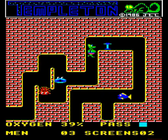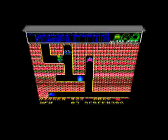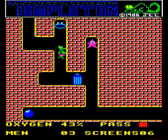Barring your way are turnstiles. To get past these, you must touch the appropriate pass — usually on a different screen — else you won't be able to proceed any further.